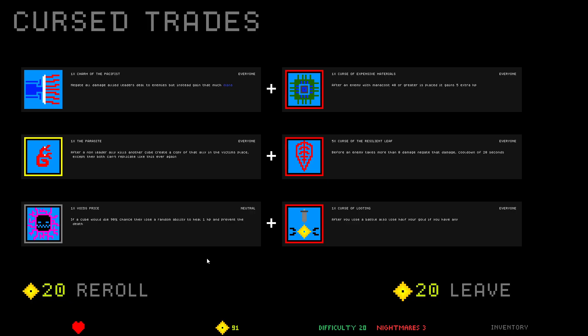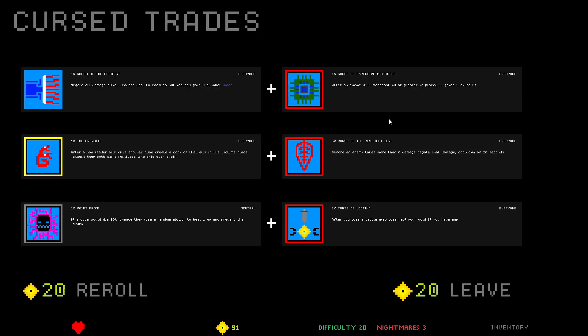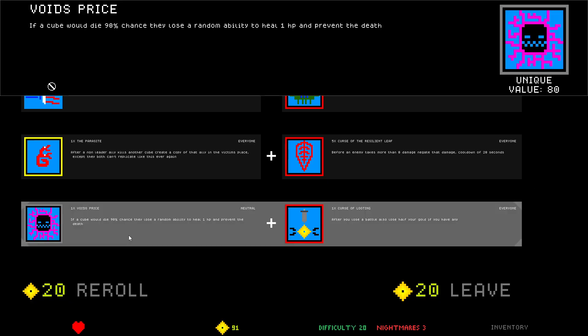Curse of Looting: after you lose a battle, lose half the gold — we're never gonna lose. We have one heart. Curse of Resilient Leaf times five: before an enemy takes more than zero damage, negate the damage — only second cooldown. Curse of Expensive Materials: after an enemy with mana cost 40 or greater is placed, gains an extra 5 HP. I'm going to do Void's Price — sure, why not.